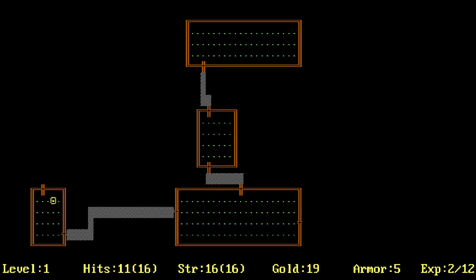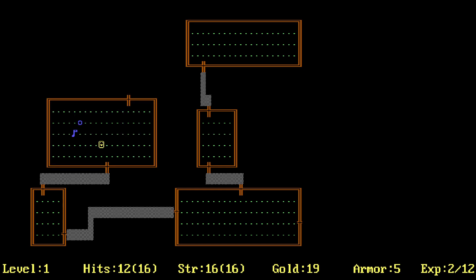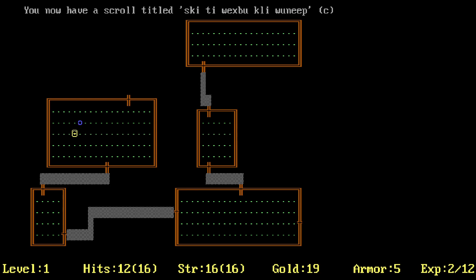We're level two! And then the dungeon level we're currently on is level one — that makes sense. We need to get 12 experience, referring to the bottom bar. This is weird because it's so old school, which makes it difficult. Maybe we have regeneration because every time you move, an enemy can move too.